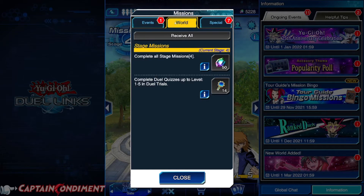If we click across to world, our dual world missions here is: complete dual quizzes up to level one to five in the dual trials. Once we've done that we will have completed all stage missions.